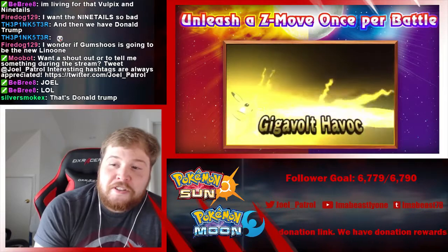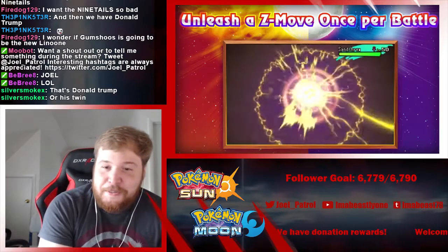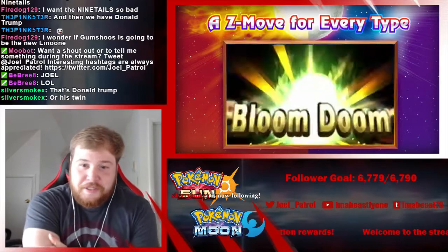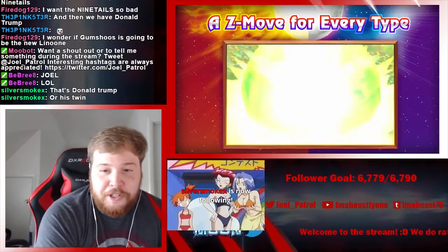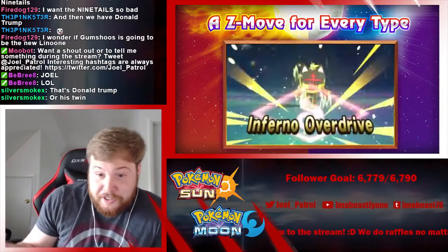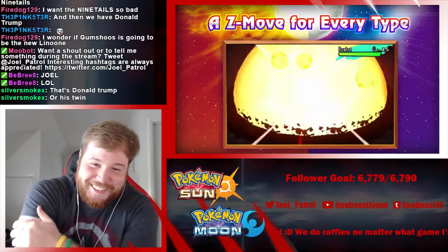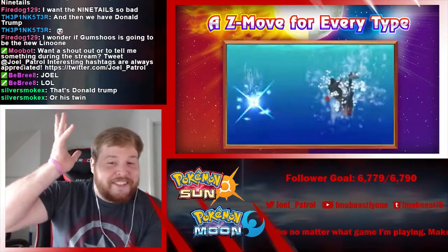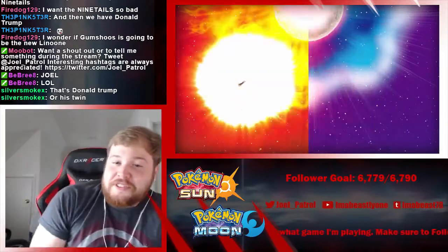Gigavolt Havoc — this thing looks powerful and I don't know how they're going to balance this stuff. I'm assuming it's based on the item that you carry. Bloom Doom — so there's the Grass-type one again, looking super freaking powerful. We got Inferno Overdrive — these sound like something from Jojo. I mean, you are just destroying the Pokemon. Litten's gonna drown to death — send in a hurricane.